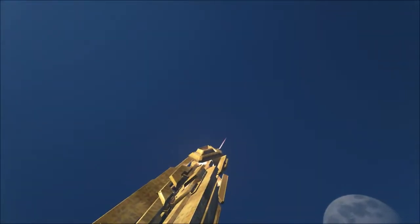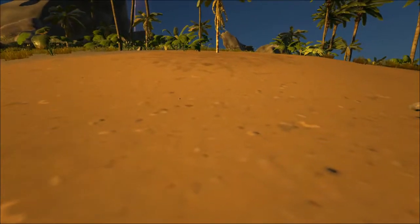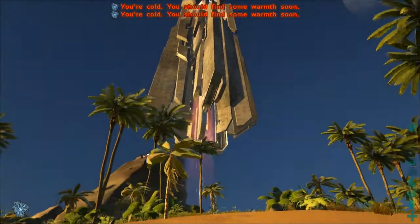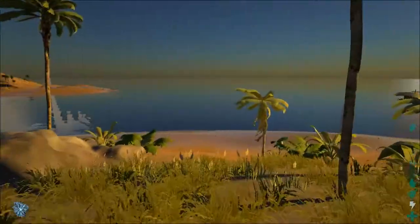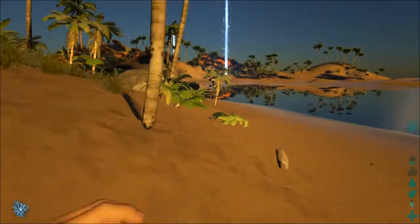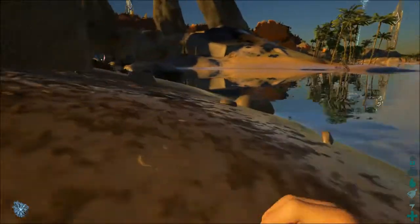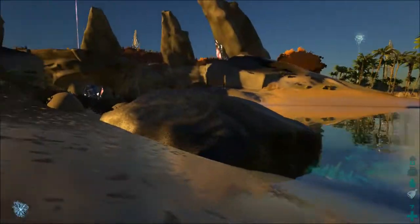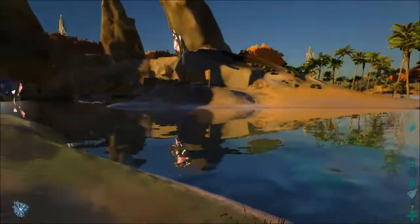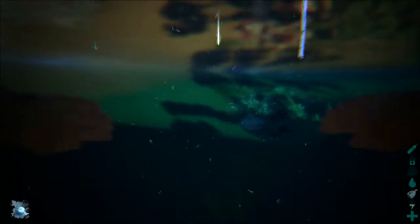Going to respawn — forgot to pick a location, so had to kill yourself again. Ended up at the Red Obelisk, likely choosing West 2. One player spawned at South 2, not far from the strange rock formation on the coast and the turrets. Another is also at South 2, on that rock formation.